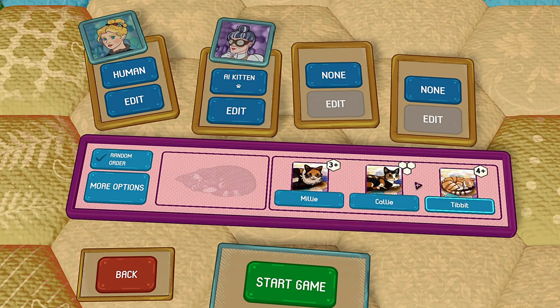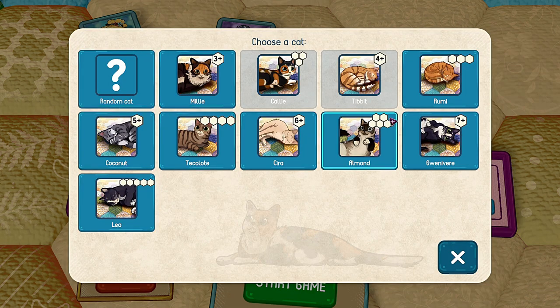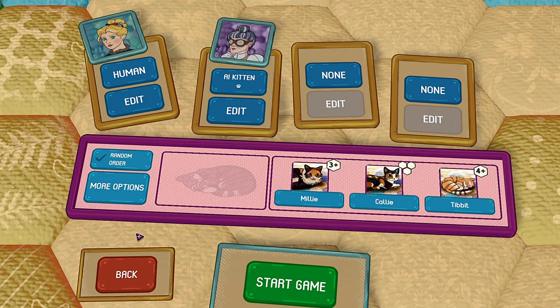Then you can choose your patterns here. Millie wants three tiles — three patches of the same pattern touching. Callie wants the same pattern but in a triangle; Callie wants four or more touching. There's a lot to choose from here. You can get a bunch of different things, and you can unlock stuff.